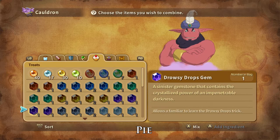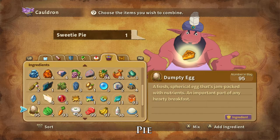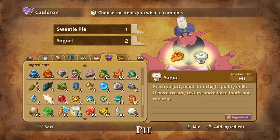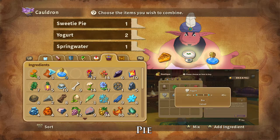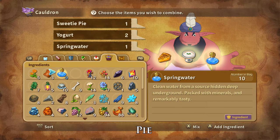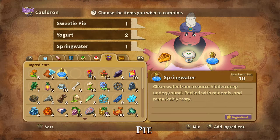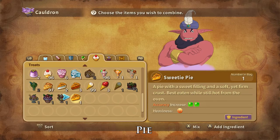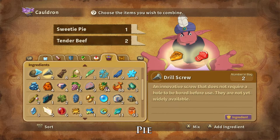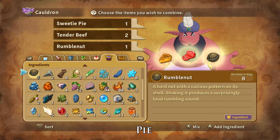See-through Pie can be crafted using one Sweetie Pie, two yoghurts, and one spring water. Yoghurts can be bought at the Castaway Cove peddler and Alma Moon Hutique and are dropped by and stolen from Lightshade. Spring Water can be foraged for in the Rolling Hills and Shimmering Sands and are dropped by and stolen from Rhinosaur. Game Pie can be crafted with one Sweetie Pie, two tender beef, and one rumble nut. Tender Beef can be bought at the Ding Dong Dell Hutique. Rumble nuts can be foraged in the Ghostly Gorge, dropped by Wimpy Fowl, and stolen from Ace. And that is how you craft Game Pie.